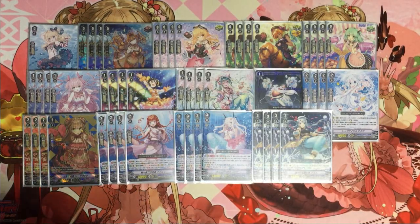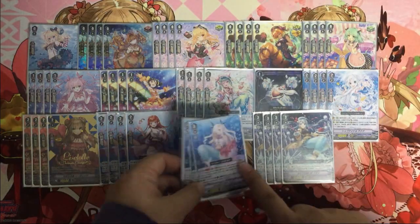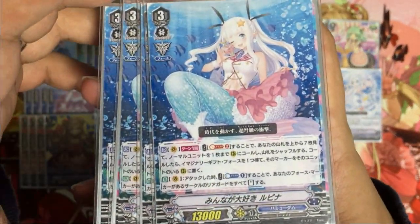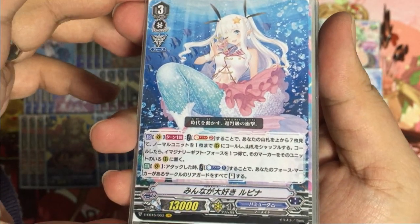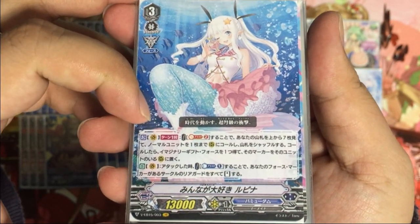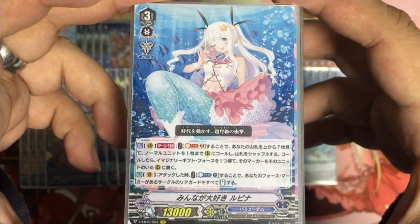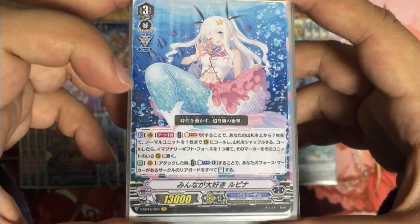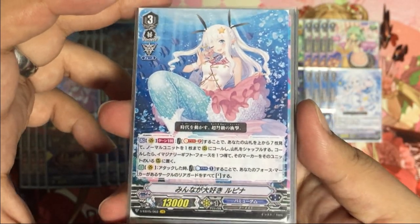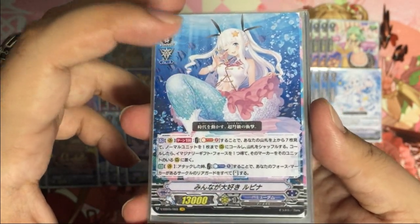Today we'll be taking a look at the new Bermuda Triangle deck from the upcoming Vanguard V-EB15, featuring Lupina as our cover unit. As a vanguard, once per turn you may Soul Blast two, look at the top seven cards, call up to one normal unit, and shuffle the deck. If you called the unit, you get one Imaginary Gift Force placed onto the circle where you called the unit. When this unit attacks, Counter Blast one and stand a rear guard with a Force marker under it.